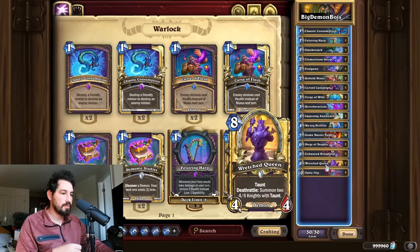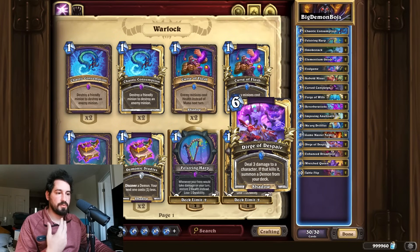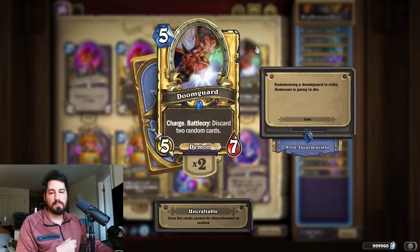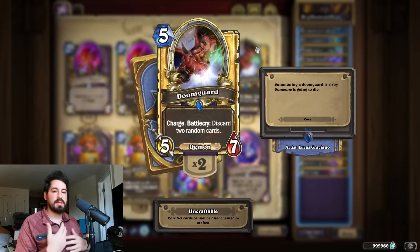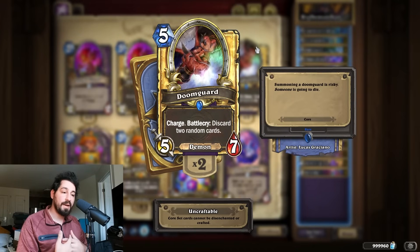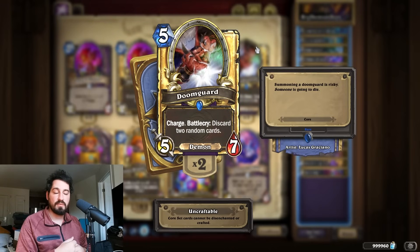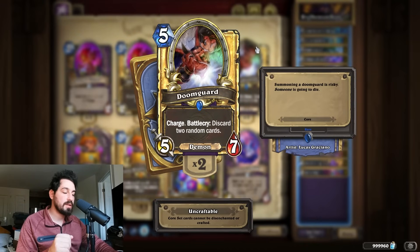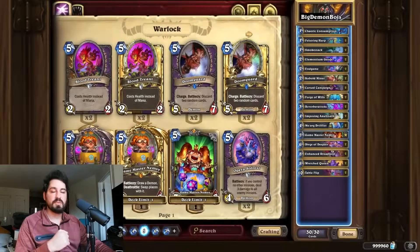We also have a reason to run Despair, which deals three damage to a character and if it kills it, summons a demon from your deck. You could also include Doomguard, but the problem is when that card enters your hand you're not summoning it from the deck. Summoning a bunch of Doomguards is going to be a deck that kills you exceedingly fast. I went with a more control, grindy, summon-big-taunt-demon type thing, but you could opt for a more aggro variant. Enjoy the games - there were some fun ones.